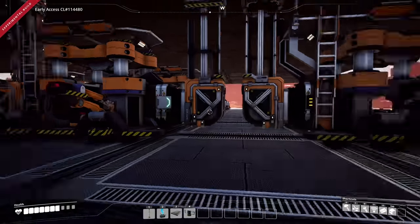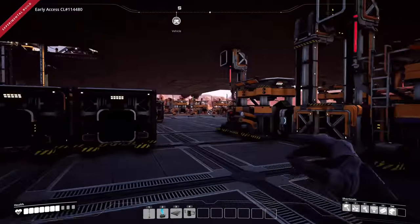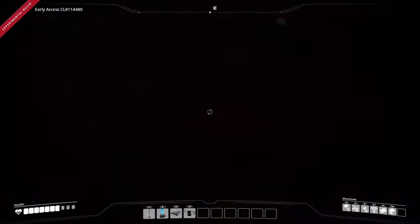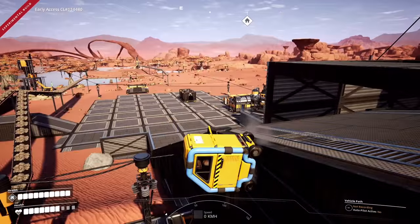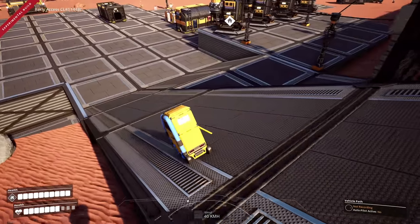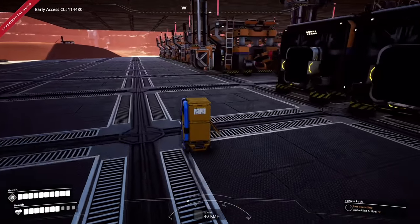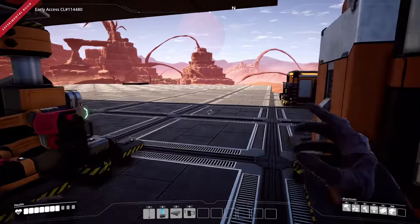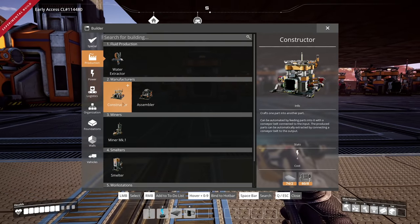Each line is going to be making the same item with one conveyor for input and one for output. I'm thinking maybe five machines per line — we're only going to work on one line right now as a proof of concept before I do all the others. Running low on plates, so this first line is going to be plates. Let's do five of them — we gotta go big because we'll need more later.